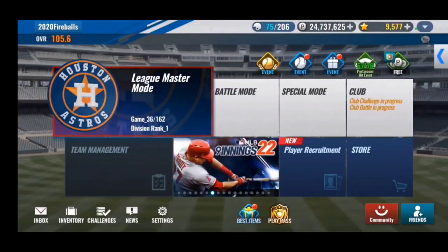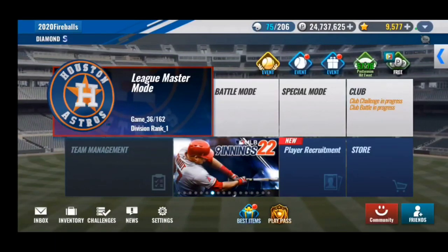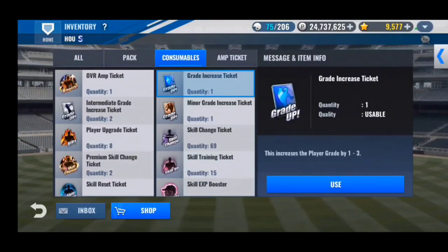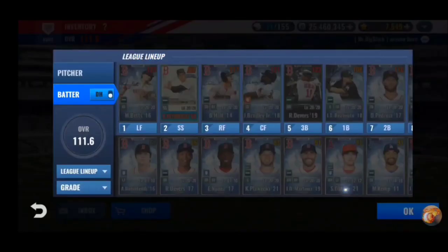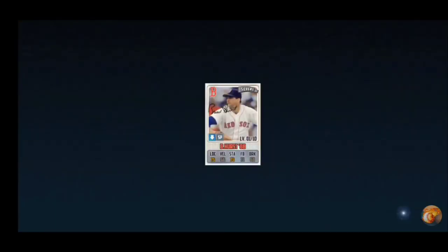So the first thing, and probably the most important thing that every player should know before playing MLB 9 Innings, is to never ever use a grade increase ticket on a card that is silver grade or lower. We'll use the grade increase ticket on him now. I actually got this from another video on YouTube — when you grade increase your card first...